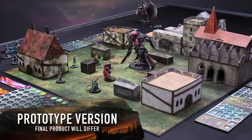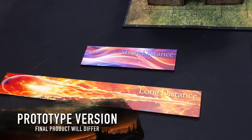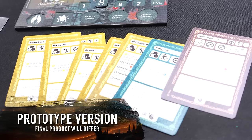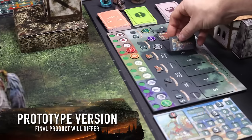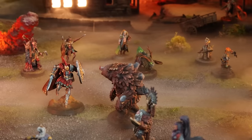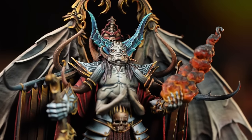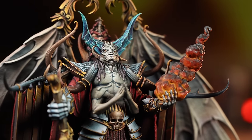This is a prototype version of the game to show you how much fun you can have playing. The game aids, dice and such are still being refined and upgraded, so will look more polished in the final shipped version. We are showing a selection of the models coming in the starter box, which will contain 14 heroes and 27 monsters, including Belfagor himself.